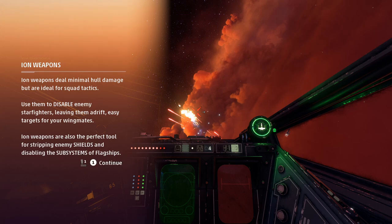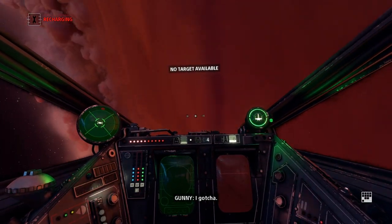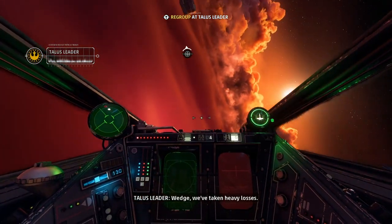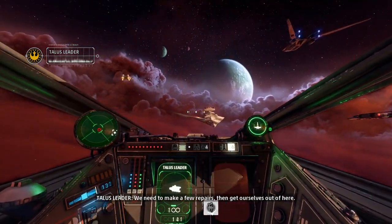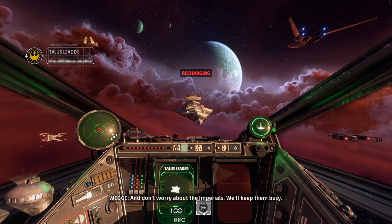Ion missiles deal minimal hull damage but are ideal for squad tactics — use them to disable enemy starfighters, leaving them adrift, and they're further used to strip enemy shields and disable subsystems. We kind of used all of them — let's see if we can get a resupply. Resupply beginning — thank you. Let's resupply. Regroup on Talos leader. Oh, that's Talos leader — then let's get ourselves out of here. Heading in. Are we good? Yeah, we're 100% on everything.